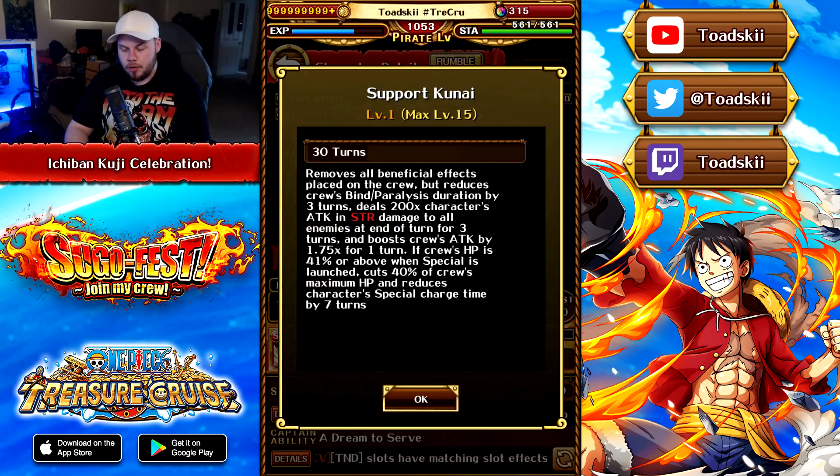Her special removes all beneficial effects on your crew, then reduces bind and paralysis by 3, and deals 200 times her attack in strength damage to all enemies at the end of the turn for 3 turns — end of turn damage is really good, and that's a lot of damage. It also boosts your crew's attack by 1.75 times for 1 turn when you activate the special.